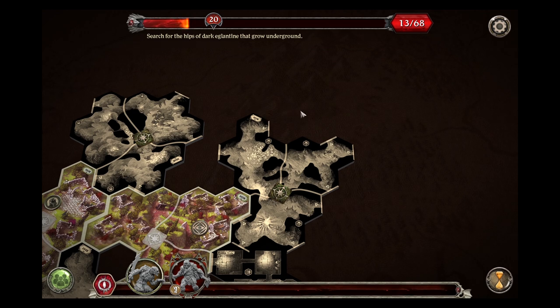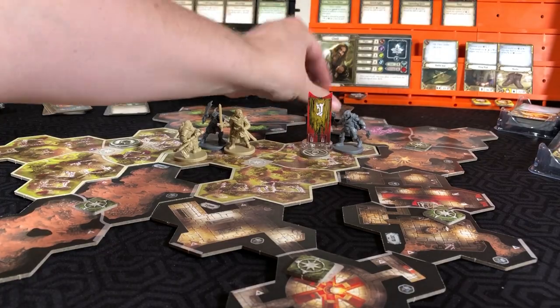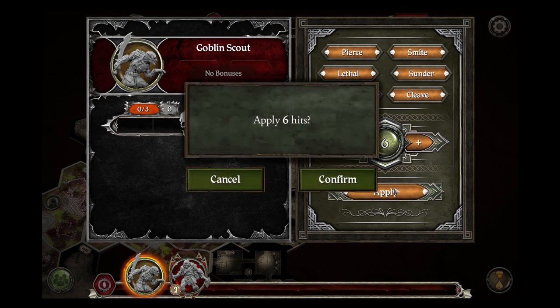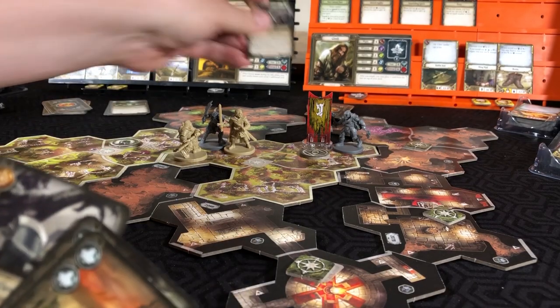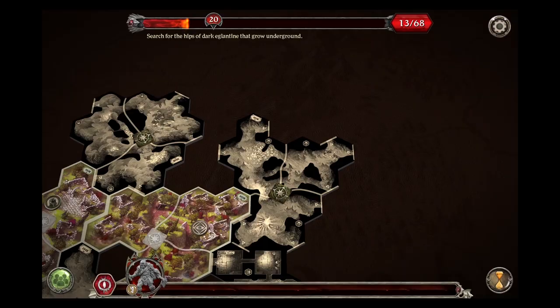Aragorn has interacted with a token and moved. Gimli will now move over and attack, getting four cards - may have two successes. Go to the app. Two successes will give us six hits. Confirm. We can remove that goblin scout and give Gimli another inspiration, along with putting one of those cards back on top of his deck. That will conclude the hero's action phase.